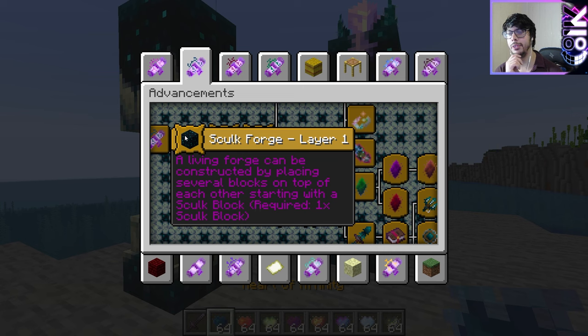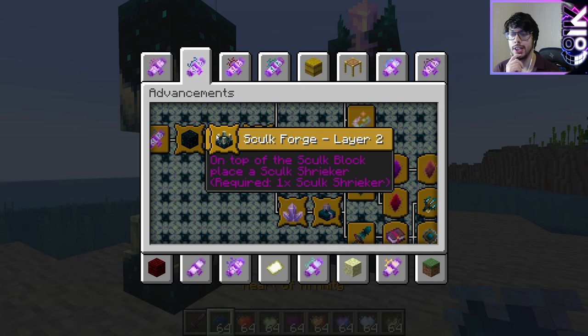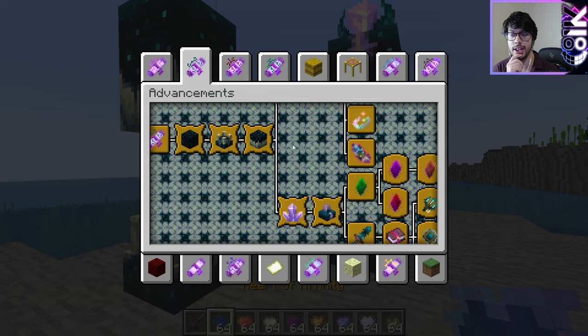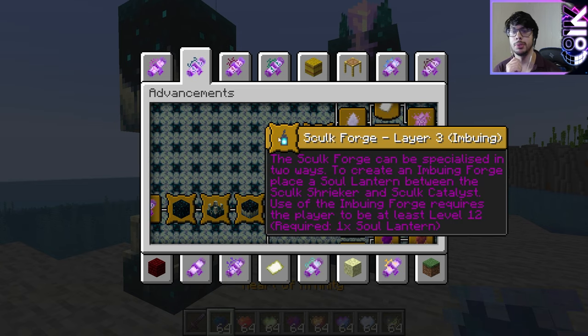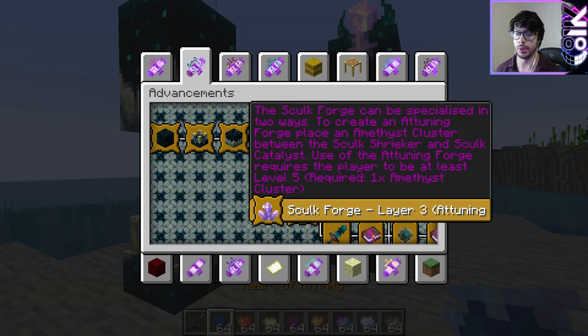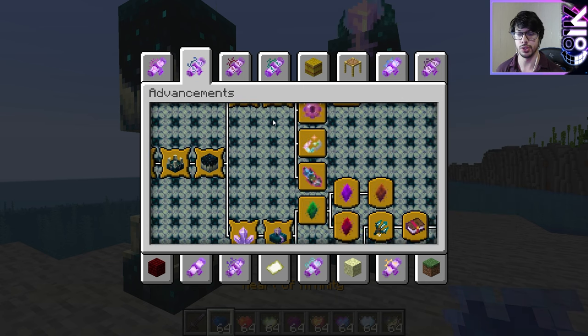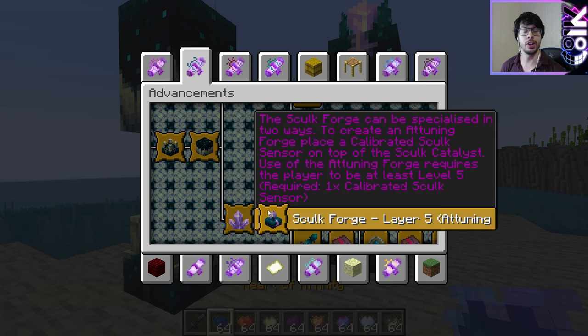We have Layer 1. A Living Forge can be constructed by placing several blocks on top of each other, starting with a Shulk Block, then on top place a Shulk Shrieker, then leaving a one-block air gap above the Shulk Shrieker, place a Shulk Catalyst. The Shulk Forge can be specialized in two ways: to create an Imbuing Forge, place a Soul Lantern between the Shrieker and Catalyst — and of course the same thing for the Amethyst Cluster. Finally, place a Shulk Sensor on top of a Calibrated one. I do think they're understandable.